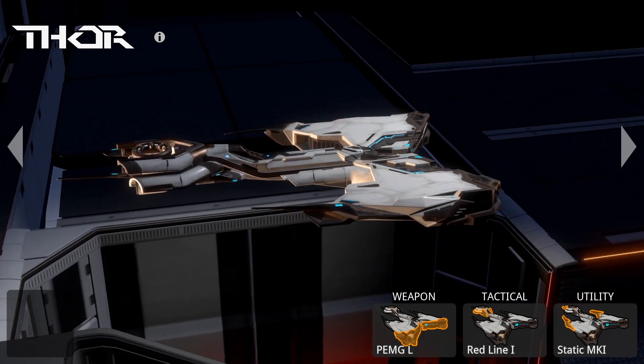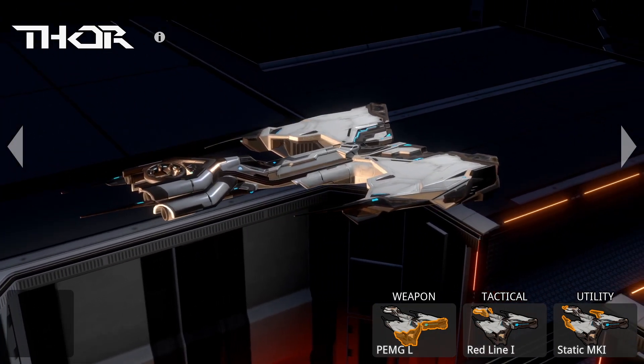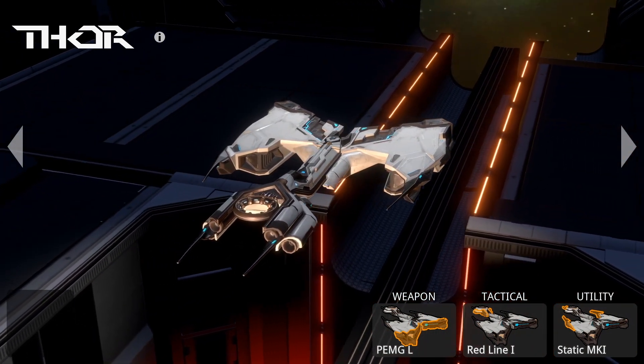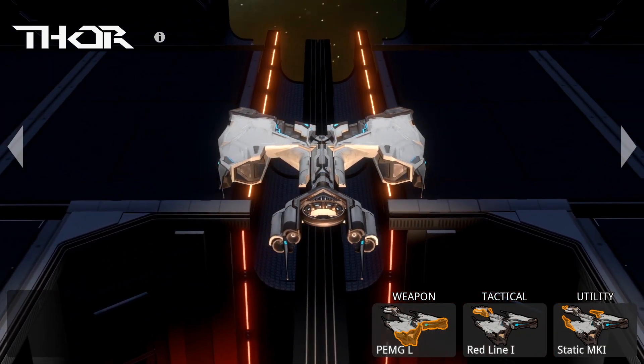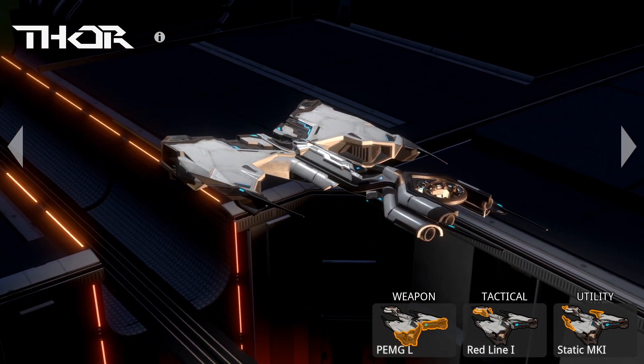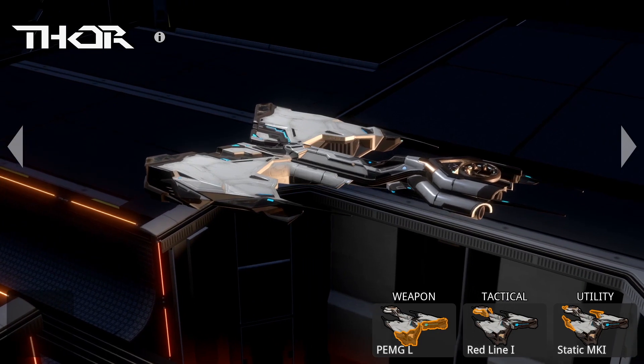Thor's tactical module Redline is a secondary propulsion system — it allows Thor to move really fast. Thor's utility module slows down every enemy hit by the plasma radiator. The main weakness of this ship is the short-sightedness of its weapon.